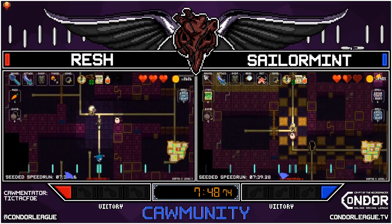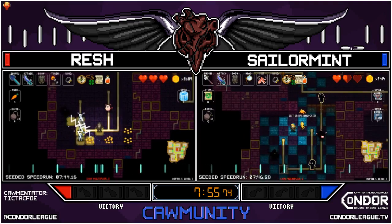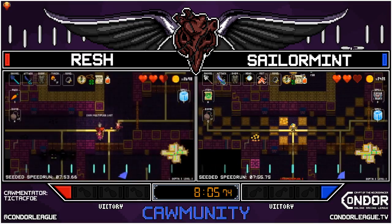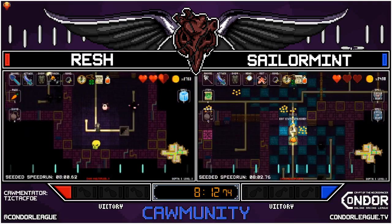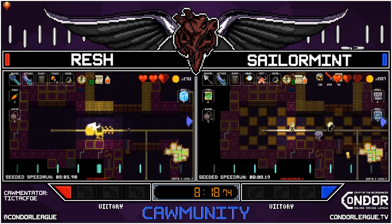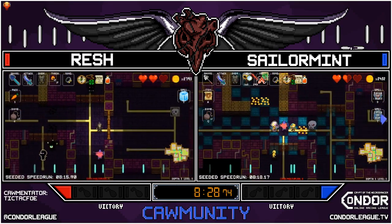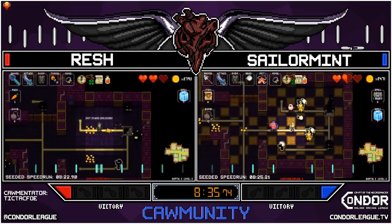Rush really has the advantage with that three-bomb count — Sailor Mint only has one. Rush is down to 5-2 first but they're on the same floor. Doesn't look like there'll be any bombs on this floor, so Sailor Mint has to hope for RNG. There's a quake scroll in the shop — Mint picks that up for a quick Dead Ringer kill, which will help a little, but I think the bomb difference is going to be too much for Mint to catch up.